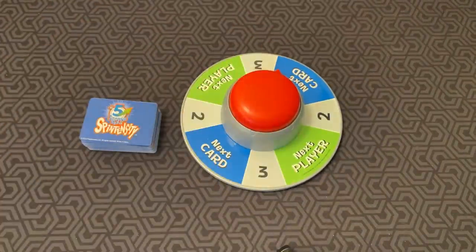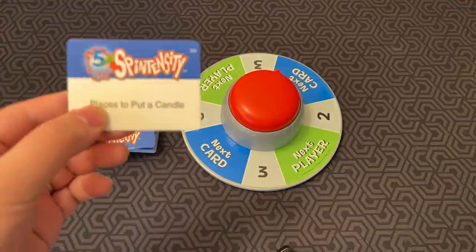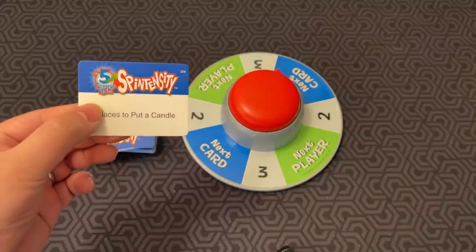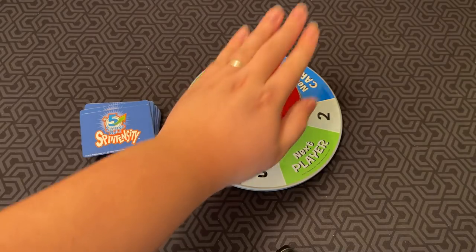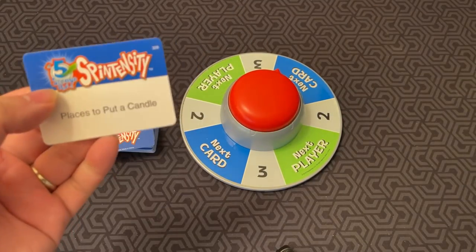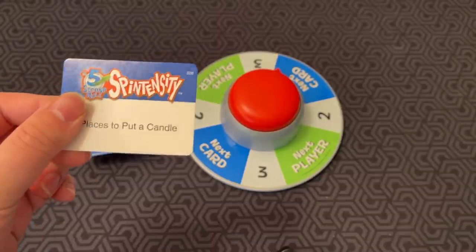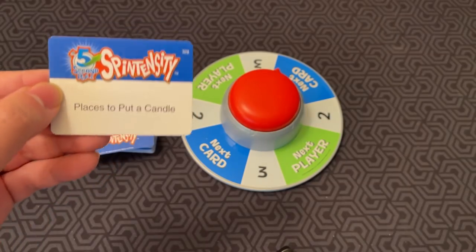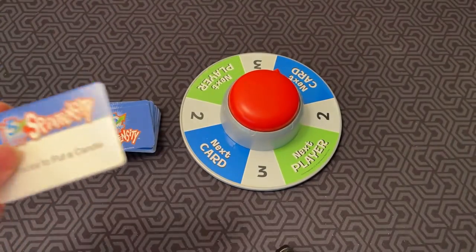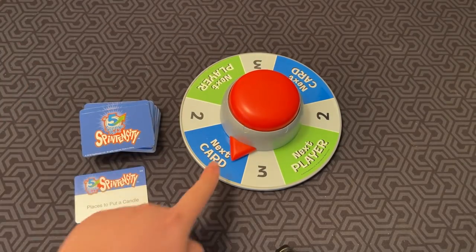I'm gonna turn it on now. How the game works is whoever is the first player draws a card. So here, for example: places to put a candle. As soon as they are ready, they press the timer — a birthday cake, on top of a nightstand, in a church service, in the pew or whatever. And then when they're done, they spin the spinner. Next card — so they get to go to the next card.